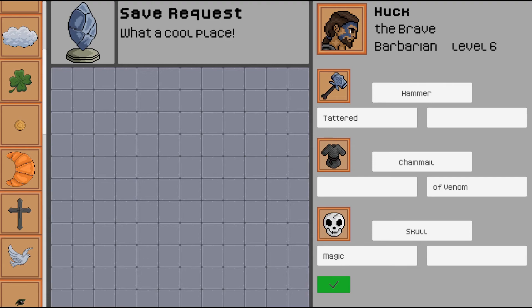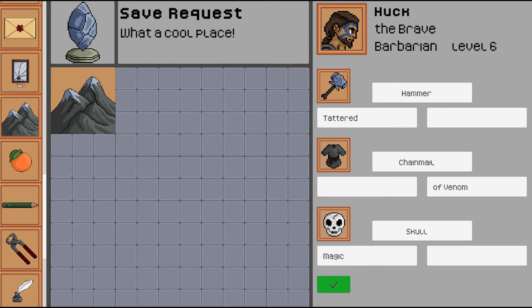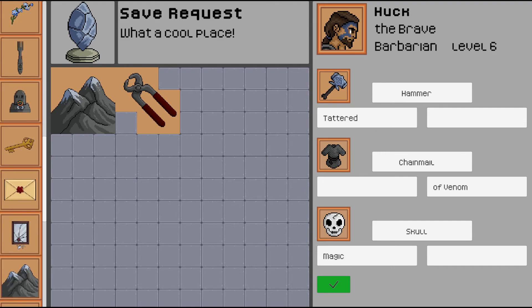So we have Huck the Barbarian here. He has a tattered hammer, so we need something to represent a hammer and tattered, and we'll also use an object to represent Huck. Barbarians are kind of from the mountains or the wild, so we can use a mountain to represent him as a person. For a hammer, how about this plier — like in a toolbox in real life? Maybe that can be represented as a hammer. The prefix is the most important part — we need to remember it's tattered. I think that broken mirror looks pretty promising. We can relate this mirror to the plier, and we can also relate the plier to the mountain to show that it belongs to Huck. Basically you have to imply that things are related to one another and memorize your own definitions of things.